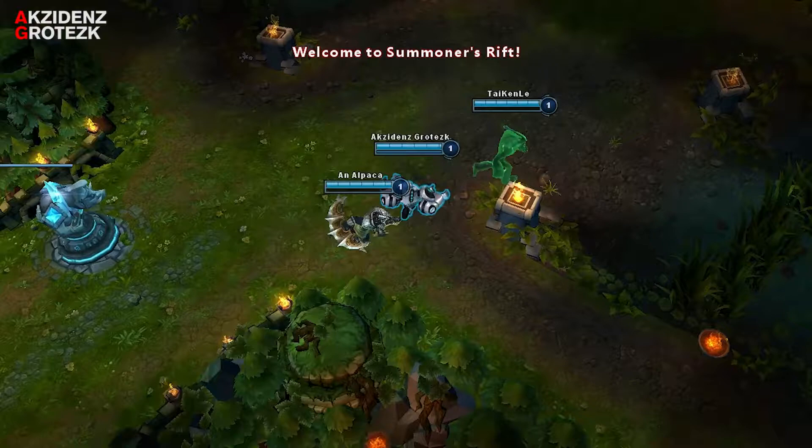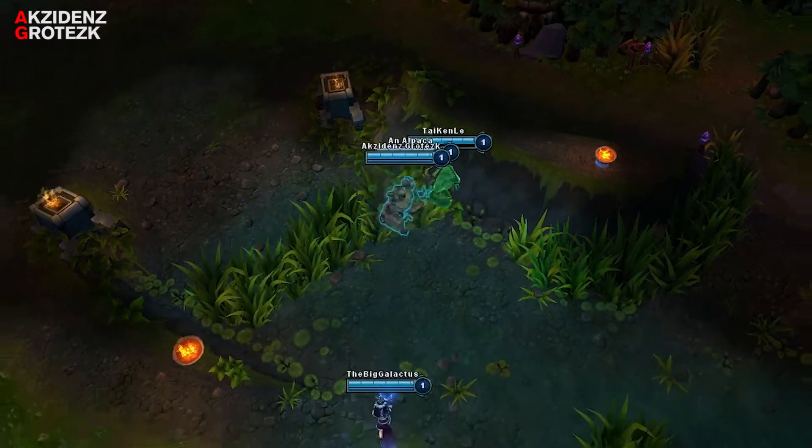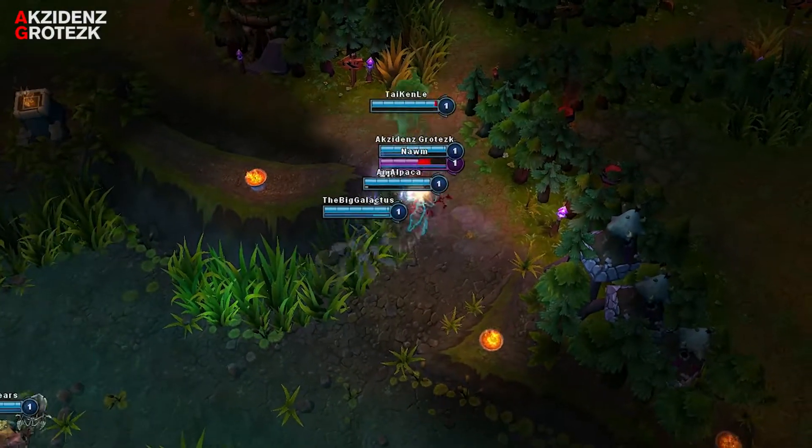The first step is to quickly buy boots and wards and invade. Be sure to have your laugh and taunt easily accessible, because you'll be spamming it throughout the game.